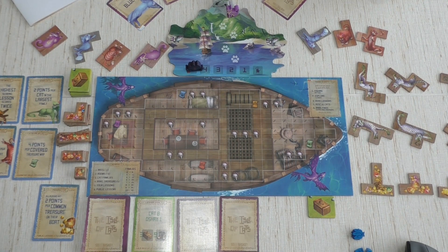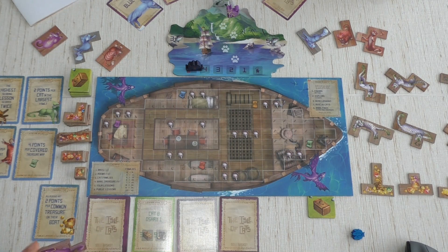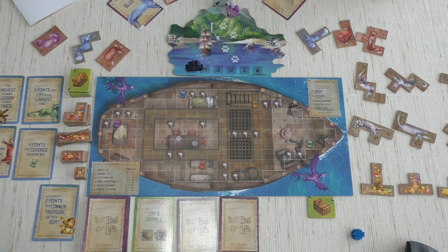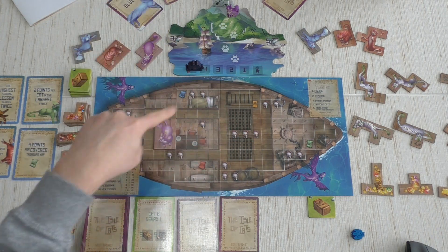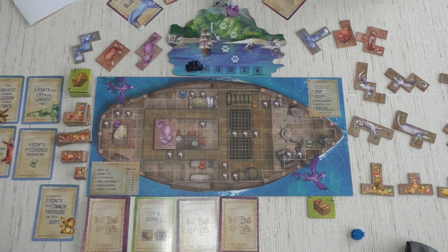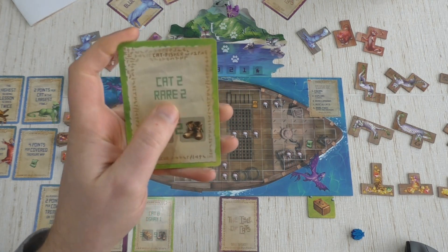I'm going to pay three fish and save this purple one. I want to start filling in a room — maybe this small one — but I'd better start in the middle. I'll take this easy-shaped piece and start filling up this middle room. That will also help me spread out toward the big room later. So that's my first rescued cat, and I discard my basket for it.